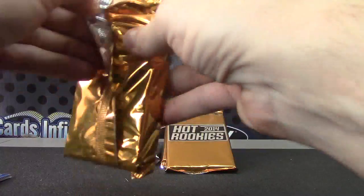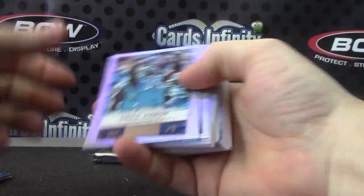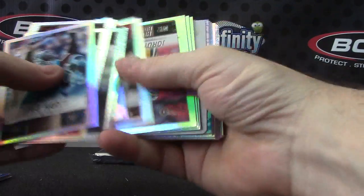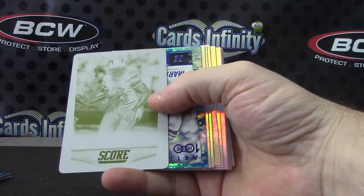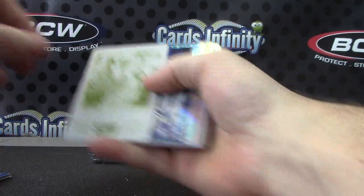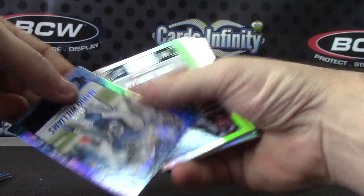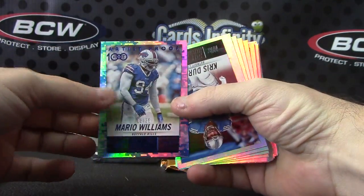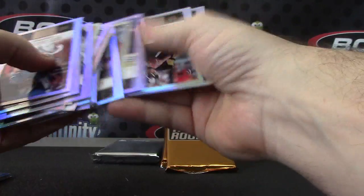Alright, do the Hot Rookie here. Got your standard base. Did get a one-of-one — Antonio Gates. Looks like them. Yep, Antonio Gates yellow plate one of one. And Mario Williams numbered to 35. And just your everyday standard base.